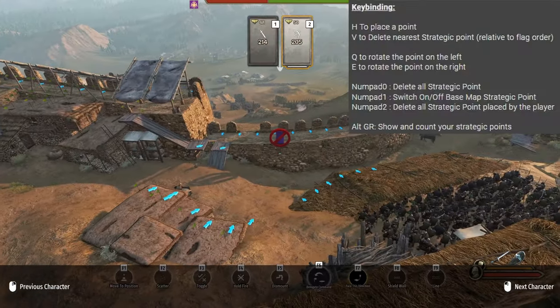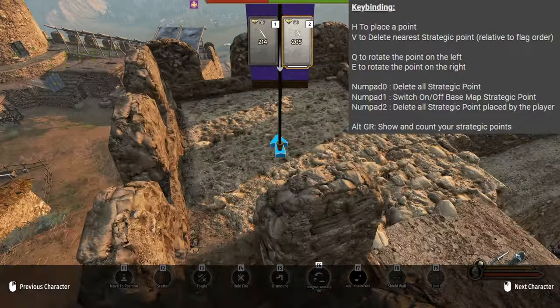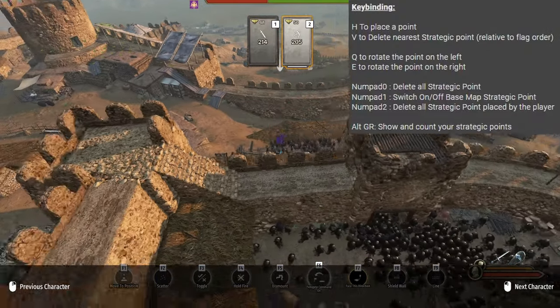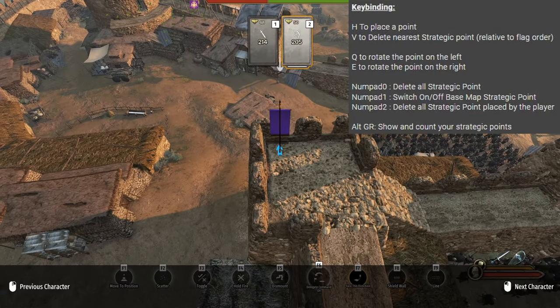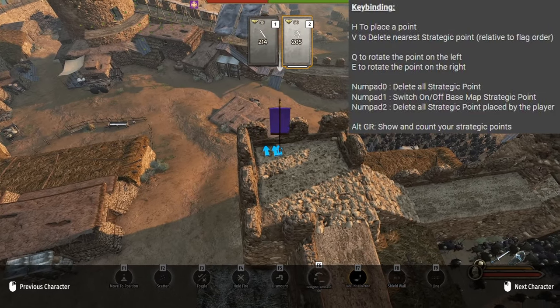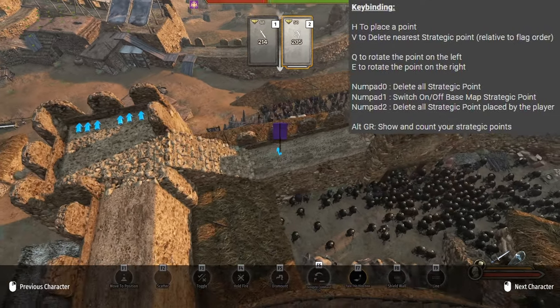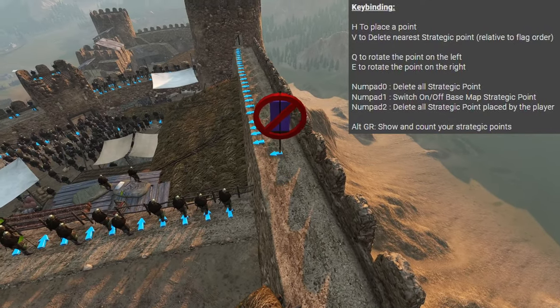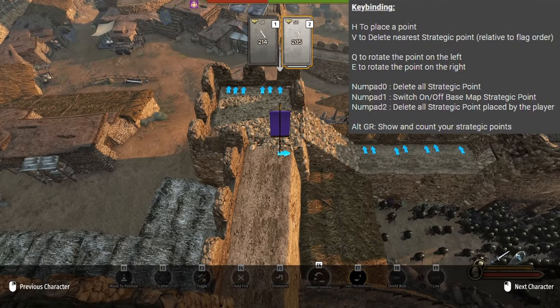For the controls, you want to go over to the next mods page and check them there. First thing you want to do is switch off the base map strategic points and delete all strategic points by pressing numpad 0 and numpad 1. Then to place an arrow down you just need to press H while having the archers selected. Also delete a point if you messed it up using V. You can also rotate these with E and Q.